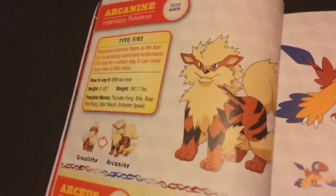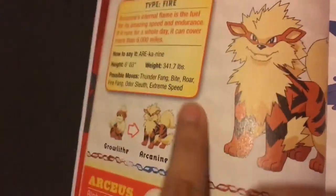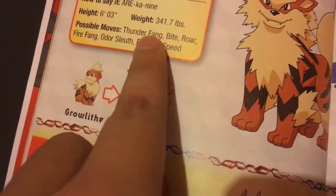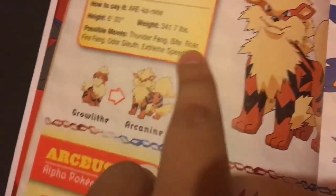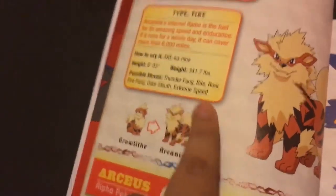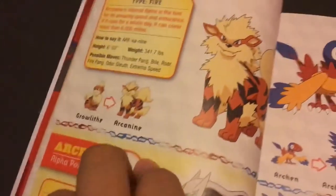This one is Arcanine. I like Arcanine — it's a fast Fire-type Pokémon. It definitely has Thunder Fang, Fire Fang, and Extreme Speed. It definitely learns more than just six moves, and you can also teach it more.